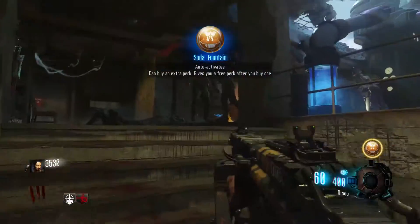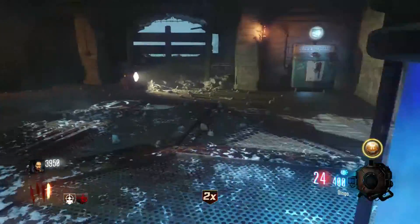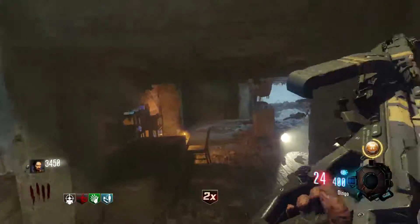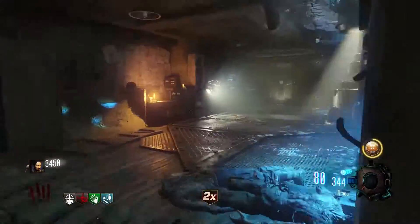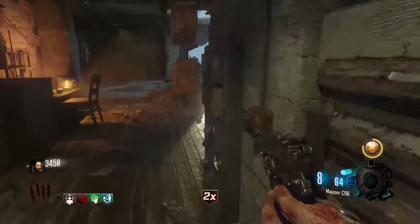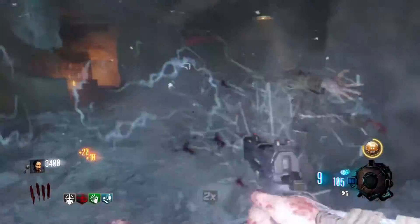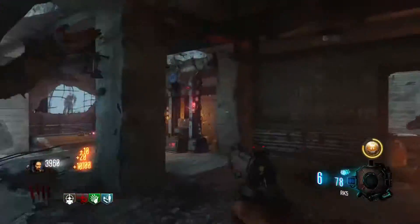Coming in at the number 1 spot we have Soda Fountain. Basically what Soda Fountain does is when you buy a perk you get a second one for free — the perk limit is ignored. So if you buy four perks with Soda Fountain you'll end up having eight perks. I call Soda Fountain a poor man's perkaholic. If you don't have perkaholic, Soda Fountain will basically give you one if you use it right — you get a random perk alongside each perk you buy.